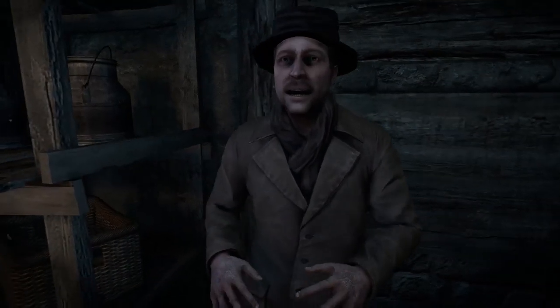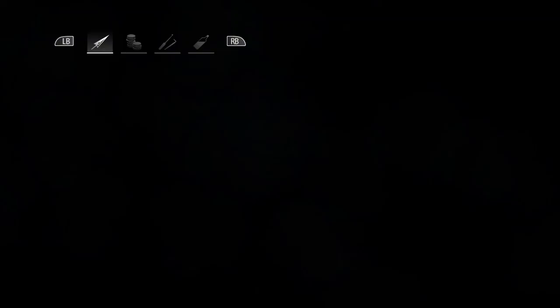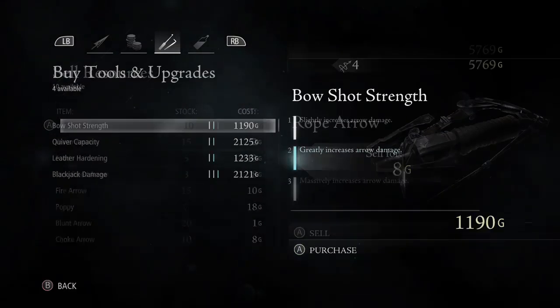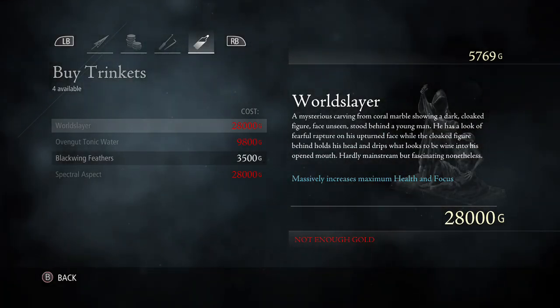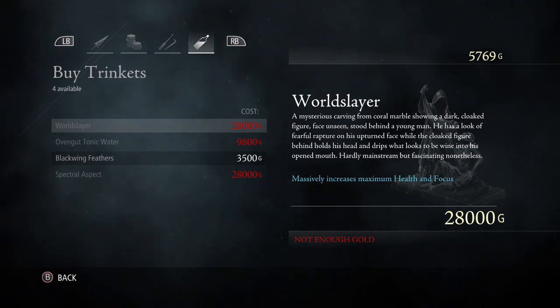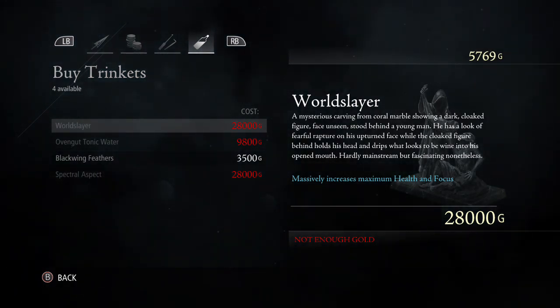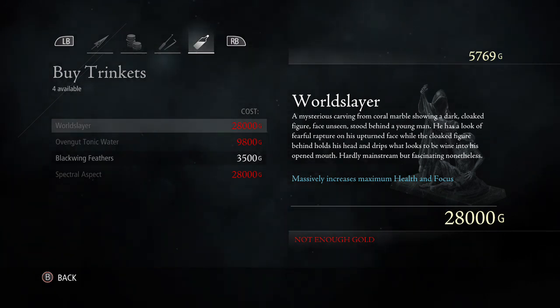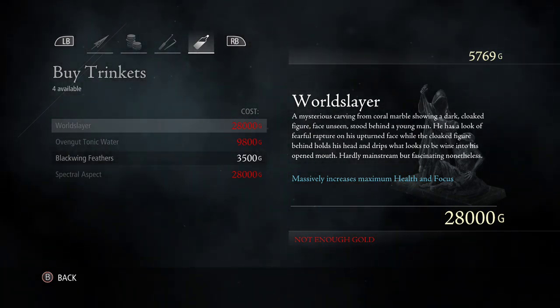Go over to the trinkets and you're going to buy two trinkets. One of them will make the cost of items, poppies, and food 25% less. And one will also allow you to carry two additional poppies.